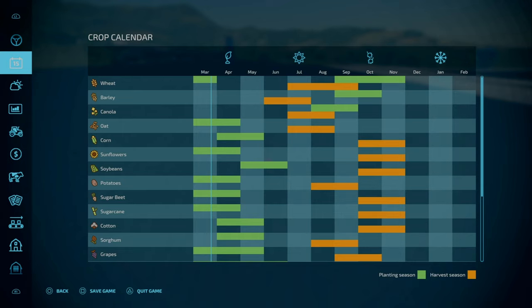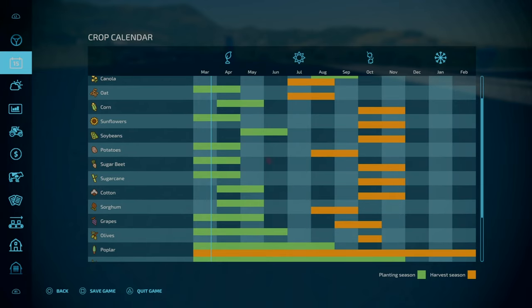I'm thinking: yeah, do corn, soybeans. And then technically we can do cotton, because we'll hit August and September — that's when we can start leasing equipment. So if we lease a cotton harvester, that may be a good idea for us to get some quick money in over the winter period.